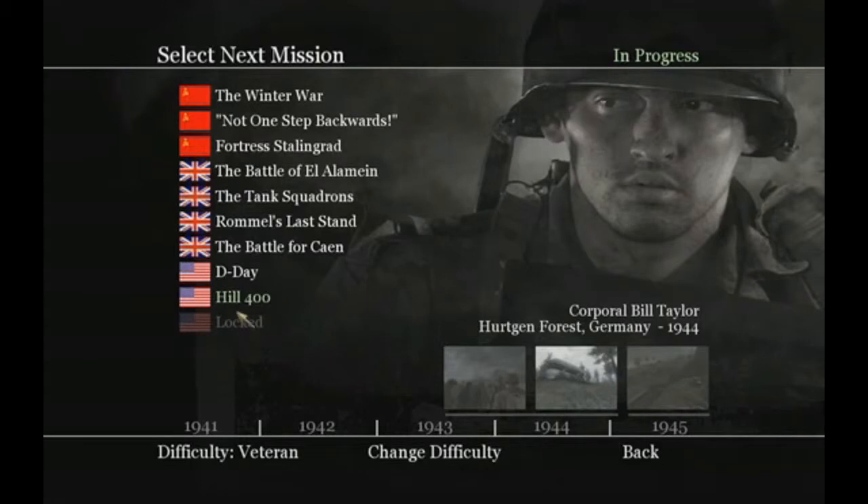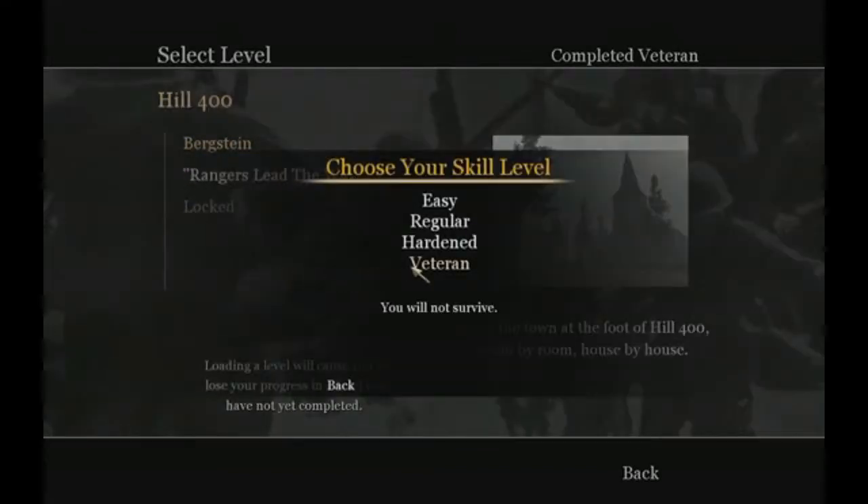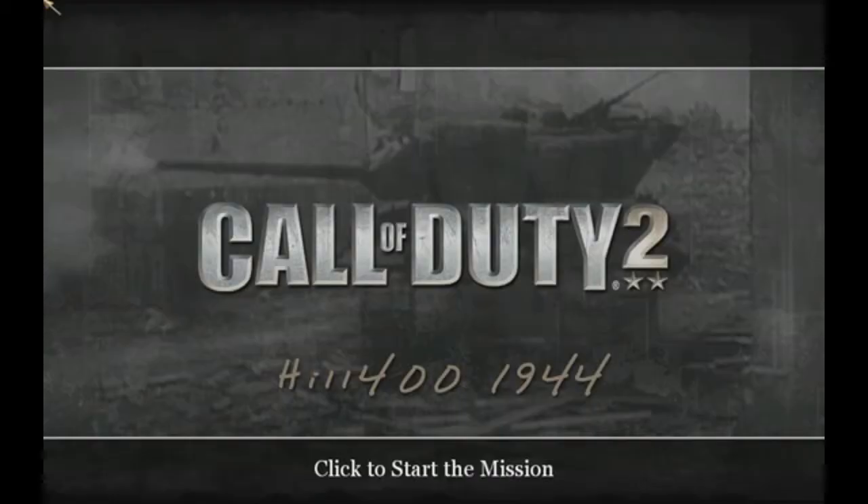Call of Duty 2 contains 4 individual campaigns split into 3 stories, with a total of 27 missions. Each story concerns a WWII soldier overcoming the odds in the war. The game also has 4 difficulty levels: easy, regular, hardened, and veteran.